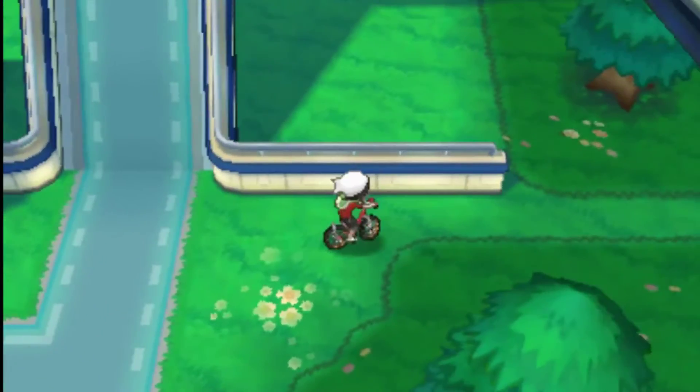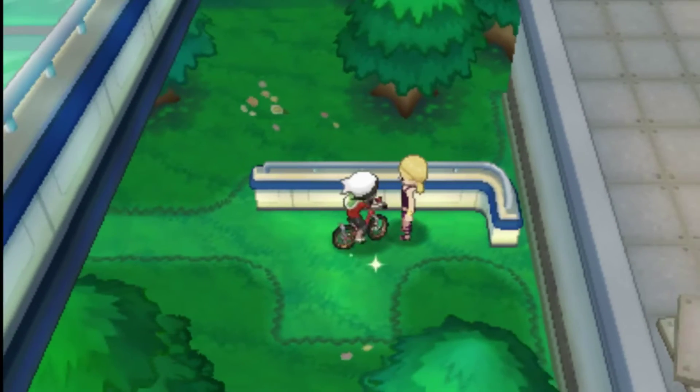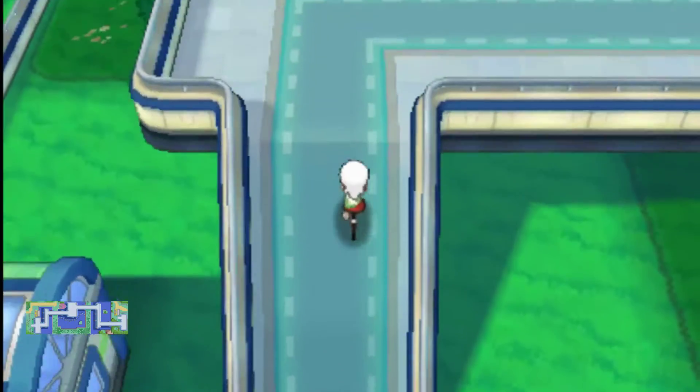Hey, what is up people, this is Johnny and today I'm going to give you another Pokemon Omega Ruby and Alpha Sapphire tip. In order to find the Manectite mega stone for mega evolution, you have to go to the seaside cycling road, which will be around route 110 after you leave Slateport City.